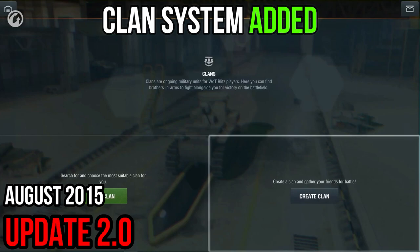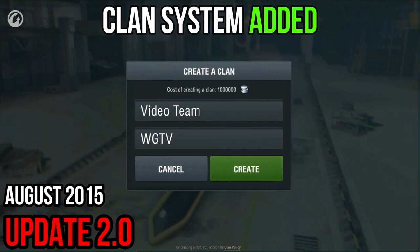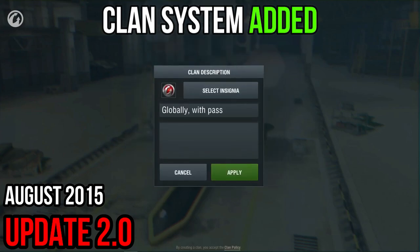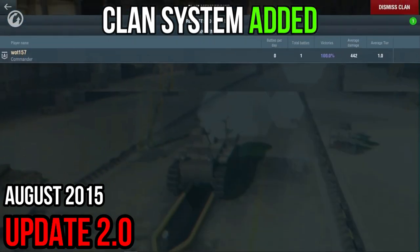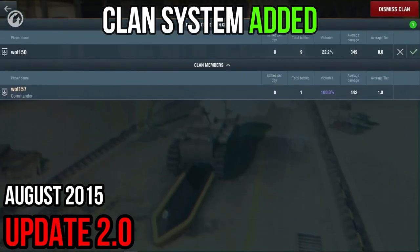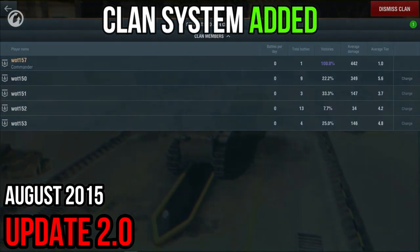Or you can do everything yourself. In the same menu, choose a name, unique tag, description, and motto, then gather players under your banner. Creating a clan enables you to make decisions about its members, accept or reject requests for joining the clan, and assign ranks to clan members. As soon as you become a clan member, a unique tag appears next to your name.